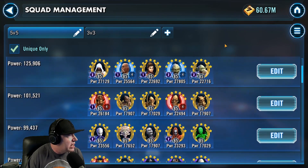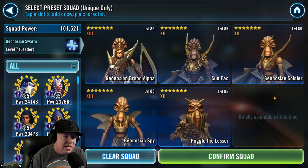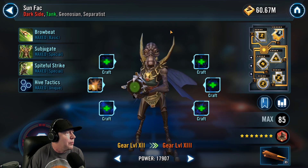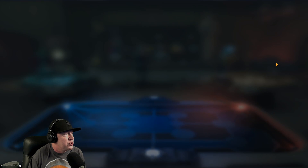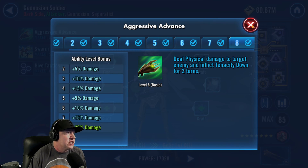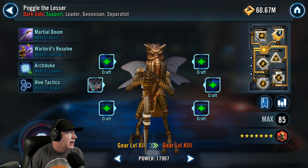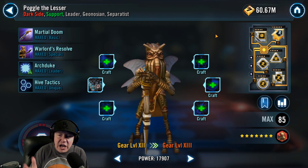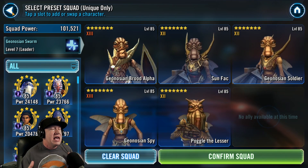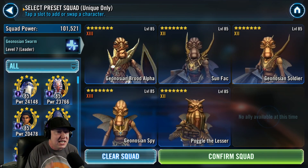This is what started the whole conversation originally: what is the optimal way to place Geonosians? The idea is to put Sun Fac first because he will dispel all buffs. Then Geonosian Soldier — on his basic attack he will apply Tenacity Down so more negative status effects will apply. And that's why Poggle goes last, because Poggle will apply Ability Block. The community has confirmed yes, this is how it works. It doesn't cost anything to move this around, and even if it's only 2% better, it seems to make a difference.